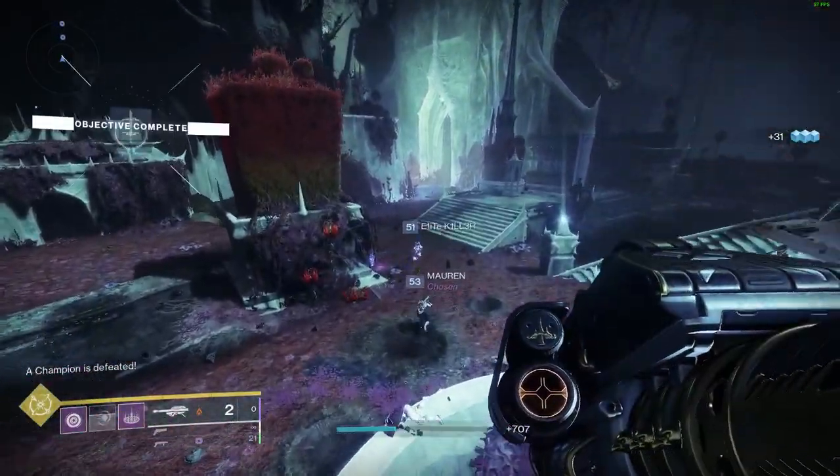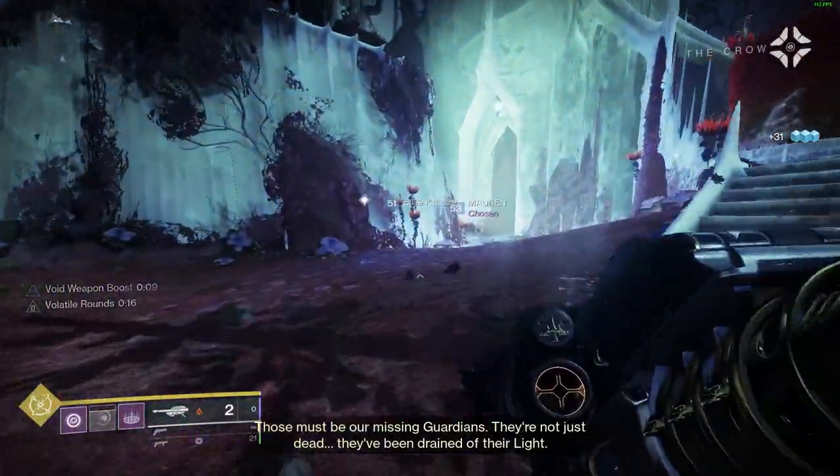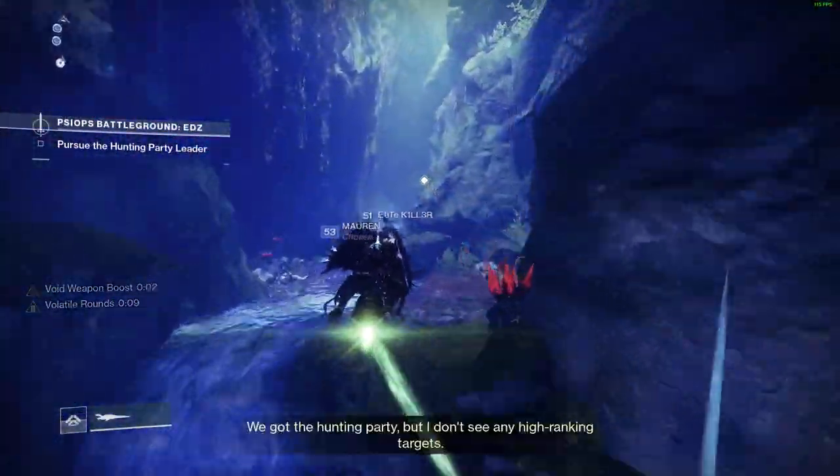When you go ahead and kill the Light Bearer, you're going to get something called Hoarded Light. I don't think it's something that you hold on your person, but it is an item that you will see pop up on your screen.